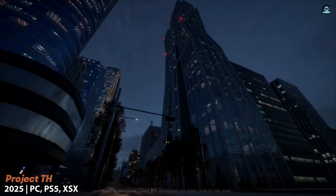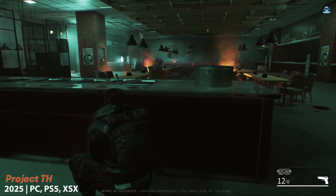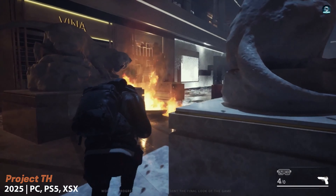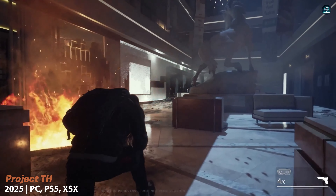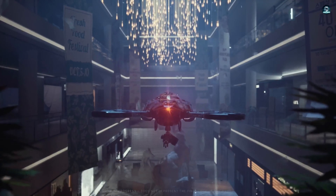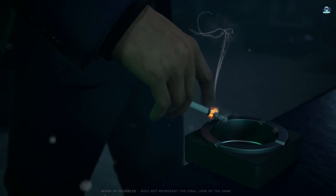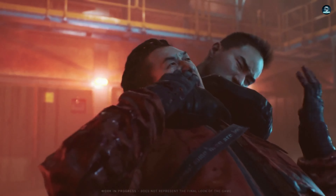Inspired by classics like Splinter Cell and Metal Gear Solid, Project TH puts you in the shoes of a secret agent on a dangerous mission. The game's ultra-realistic graphics, created with Unreal Engine 5, transport you into the action. The detailed setting, impressive visual effects, and cinematic soundtrack create an atmosphere of suspense that will keep you hooked from beginning to end.